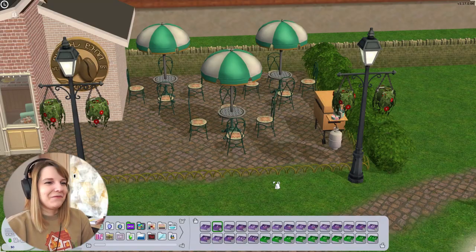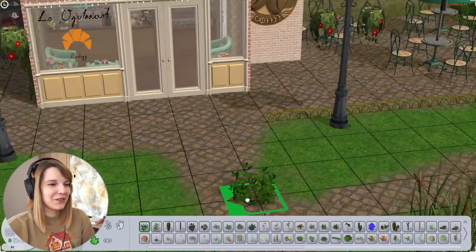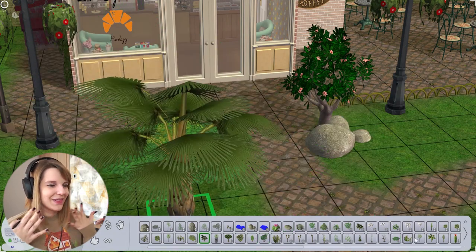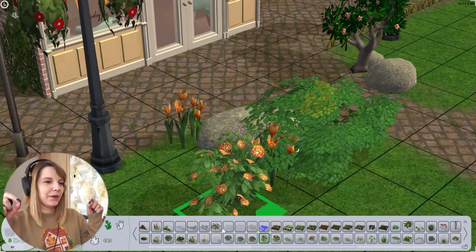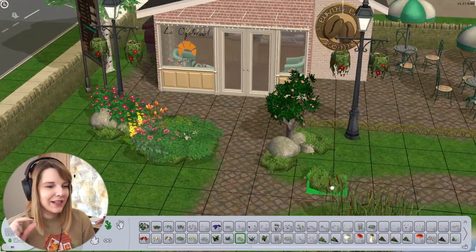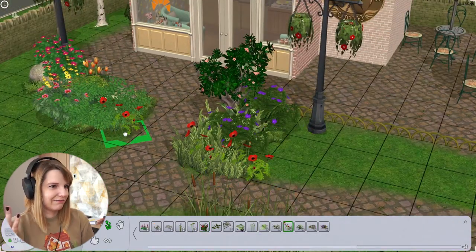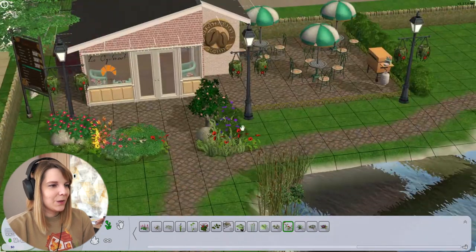I really like what I did with the little napkins and plates on the barbecue — that is probably my favorite part of this whole build. It's so simple and yet so smart. It's like the Obama-gives-a-necklace-to-himself meme, but I really like it — it adds a tiny bit of realism with such an easy thing to do.